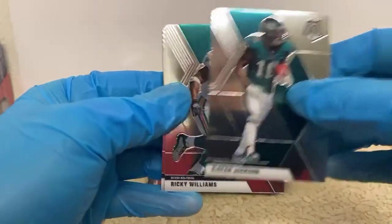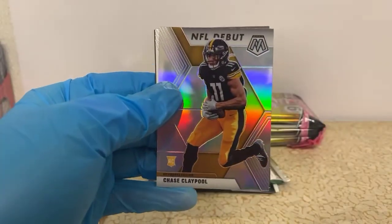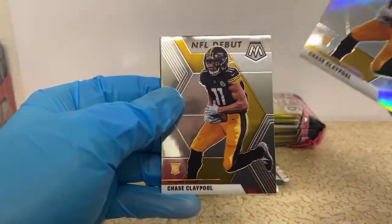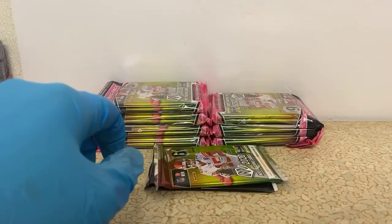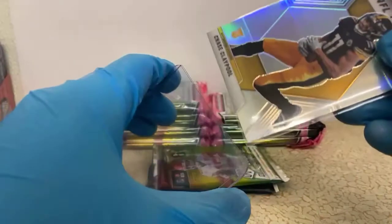Deshaun Jackson, Ricky Williams, TJ Hawkinson, TJ Chark. We have a silver — oh, silver debut — snuck a little rookie in there on us. Chase Claypool for the Steelers, and a Chase Claypool regular debut. Ain't that something? Those silvers are crazy shiny.